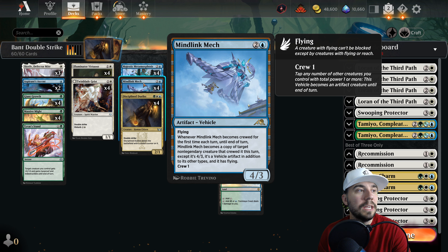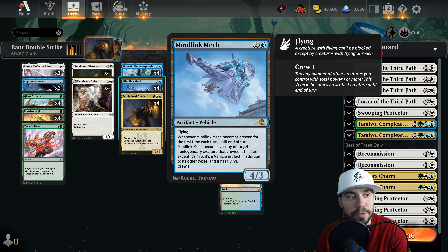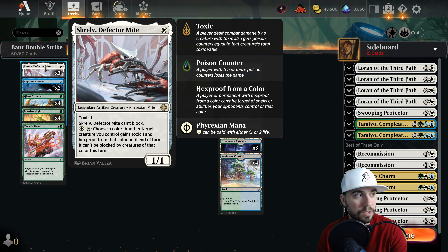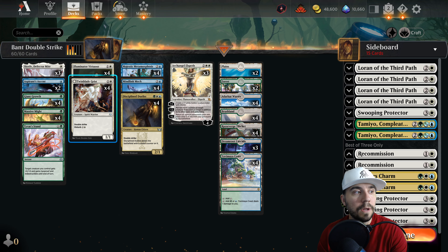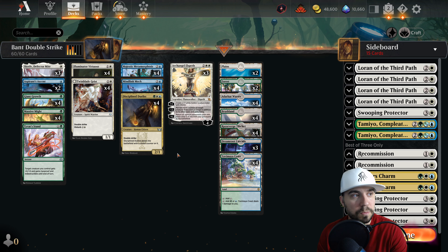The other key card here is Mind Link Mech. This thing is going to give your creatures double strike once it's crewed by one, and flying when they might not have flying - very, very powerful. We also have Screlv in terms of keeping your board alive. You really want to use this to protect everything on the board, and if you lose Twin Blade Geist you can bring it back and give another creature double strike, which is just beautiful.